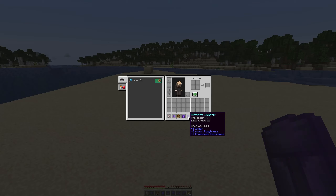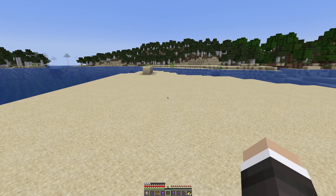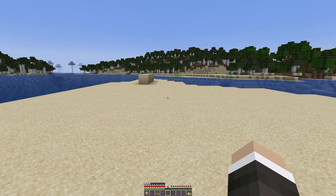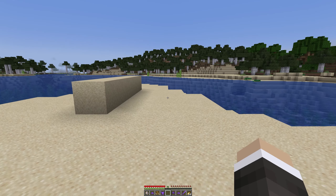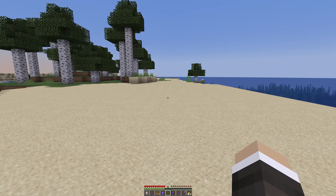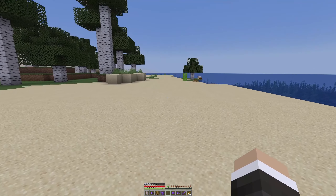The change you're all looking forward to the most is the Deep Dark and the fact that the Warden is now here in this snapshot. We have seen it in the experimental snapshots, but let's go take another look. I'm going to give myself some armor, golden carrots, and a sword, and then we're going to go check it out.